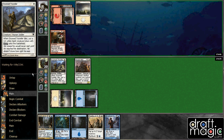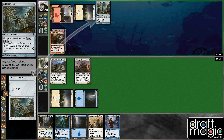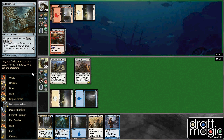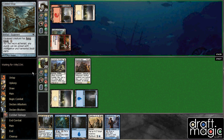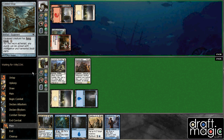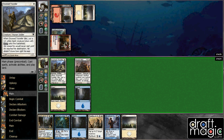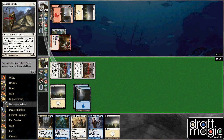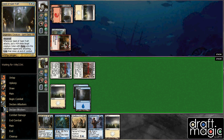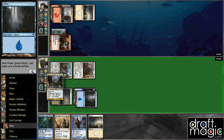I'm pretty sure he's going to play the enchantment here. Cobbled Wings — that's also fine. That's not really a problem. That's like him spending his whole third turn on a Cobbled Wings. I am pretty confident in my ability to race this with Geist of St. Traft.